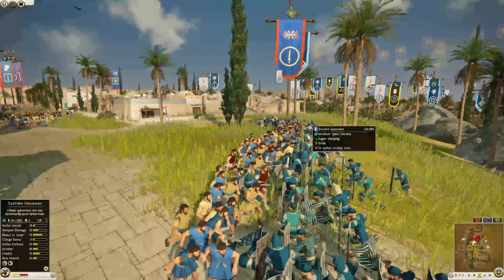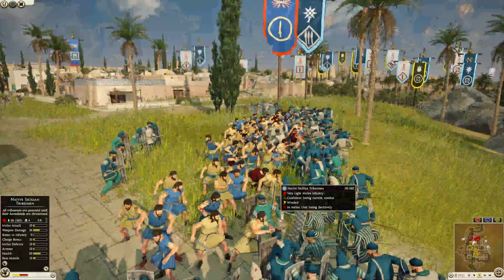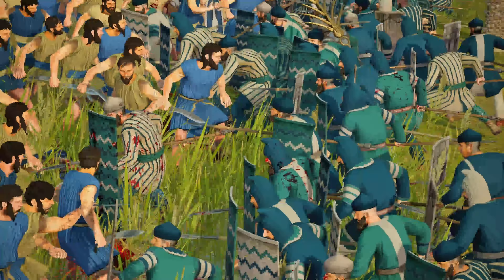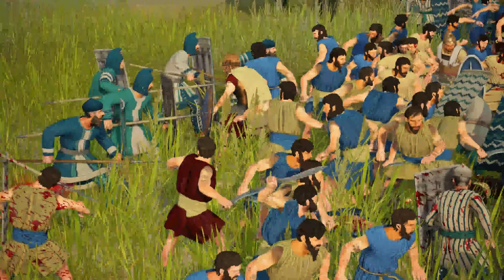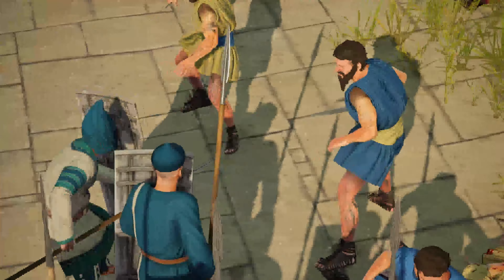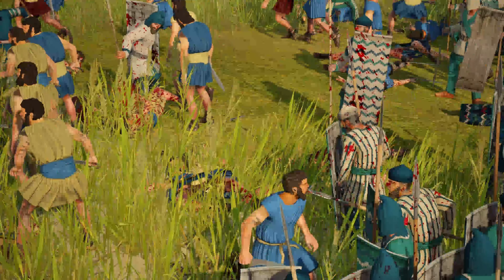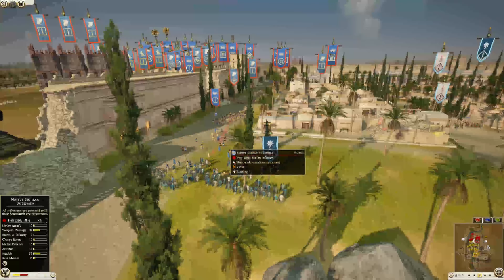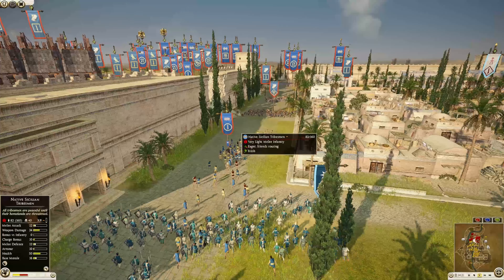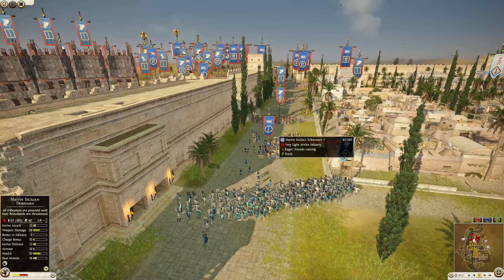The native Sicilian tribesmen are charging in again, getting into eastern spearmen. Because the Sicilian tribesmen unit was so small, the eastern spearmen were actually able to surround them. They broke — they completely shattered. They got four kills though. This other unit has got 40 kills and a chevron — they had to have started with a chevron, there's no way.